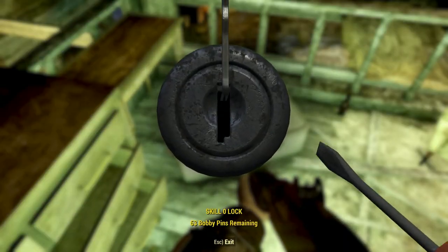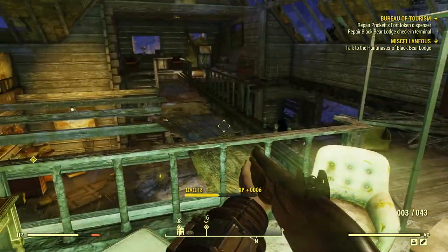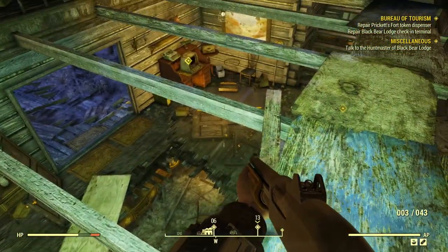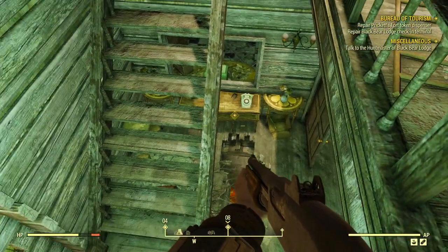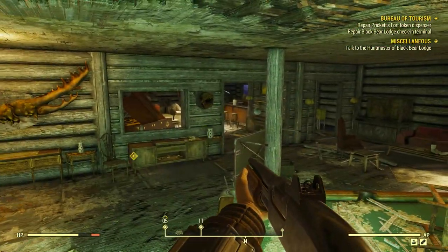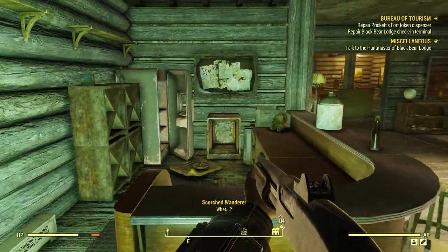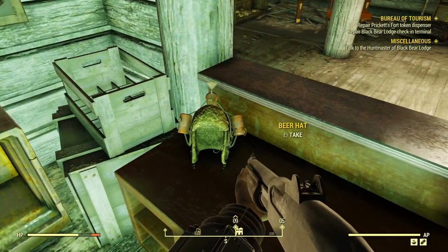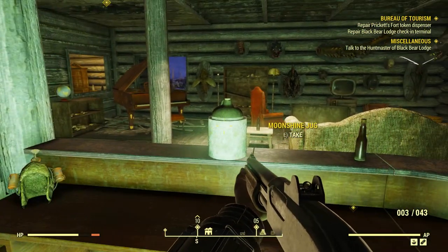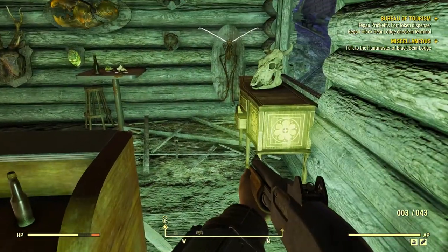This is an awesome lodge. I've never stayed in a lodge — at least not like this, maybe when I was a kid. I'll try to bust into this. Where's that person at? Must be outside. What's this? A beer hat! There's a safe — it requires level two.